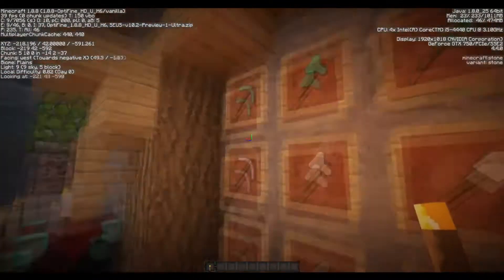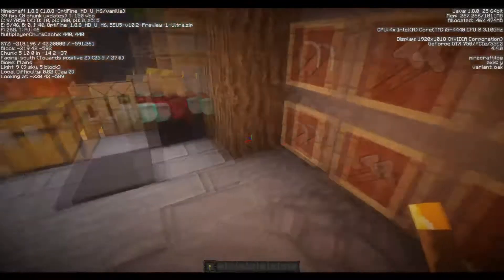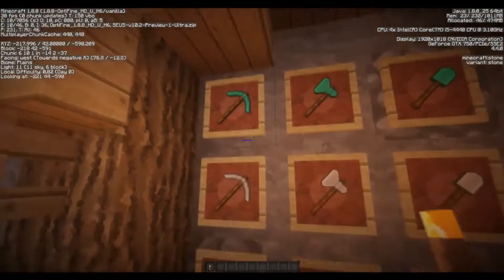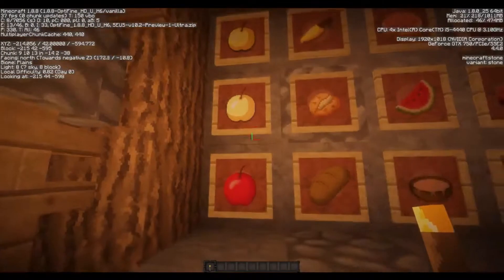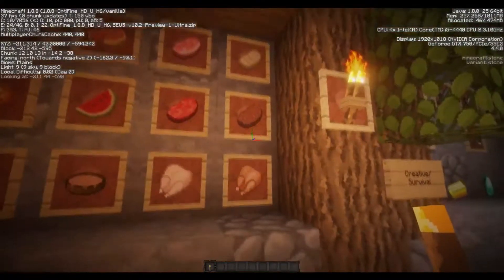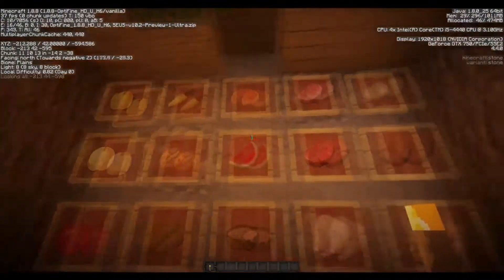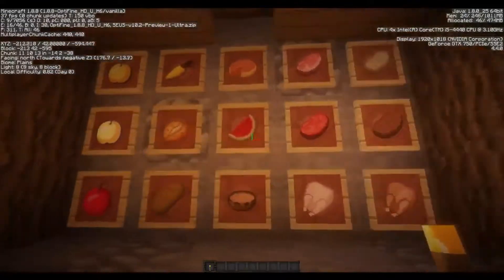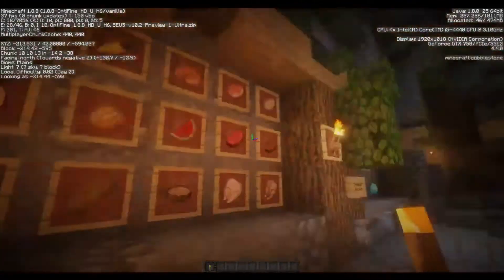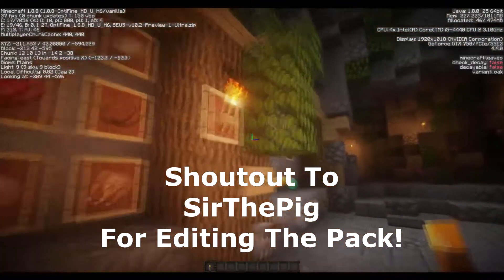Here's the diamond tools, iron tools, and stone tools. I don't think I need to go through one by one, I think you guys can clearly see how it looks. Here's some golden apples and some food, looks pretty cool. I pretty love this pack to be honest. It's edited from the Extra Place MCPE pack — that's the original, but I edited it a bit, actually someone did that for me, link will be in the description.